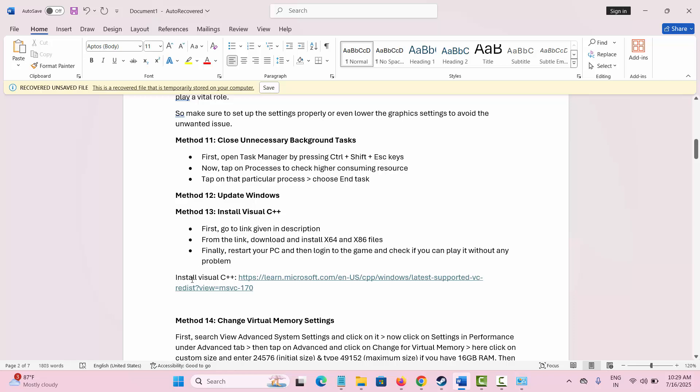The next method is to install Visual C++. I have provided a link in the description box — simply open it, then download and install the Visual C++ redistributable according to your system requirements.